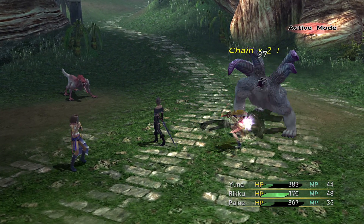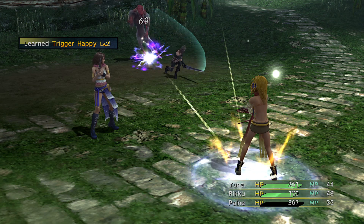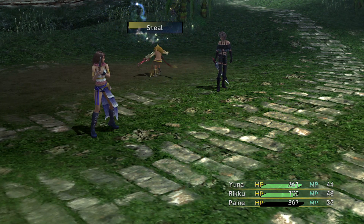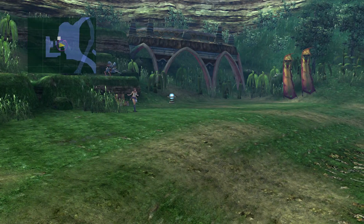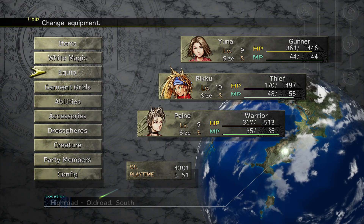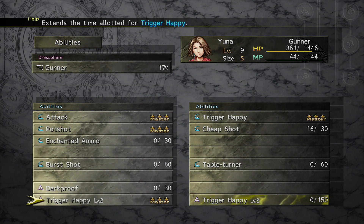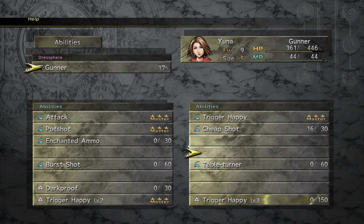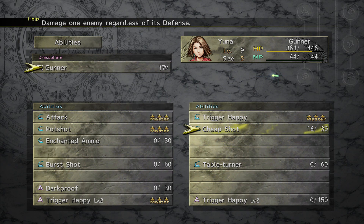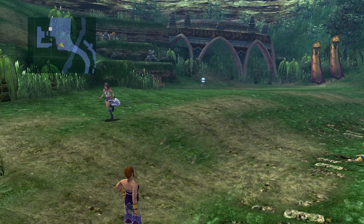That's a bruiser — stops his attack, good stuff. Trigger Happy level two. Okay, so Trigger Happy level two for Yuna now, which means she'll be in Trigger Happy mode for a longer time. Trigger Happy level three is next but that's super expensive — I think I'm going to do something else instead. Let's go for Cheap Shot so we can ignore defences. That sounds pretty useful.